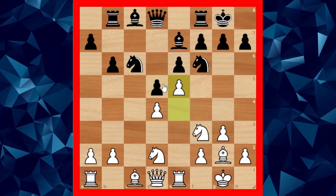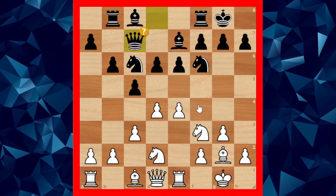After cxd4, d5, e5, knight d7, the game would go on with black having reasonable counterplay. But instead black chose queen to c7.